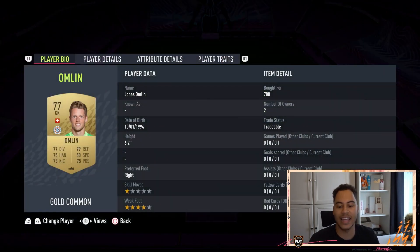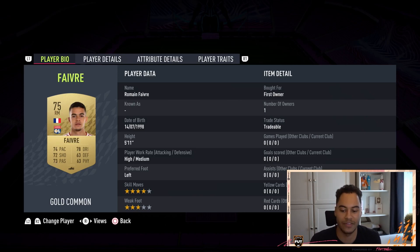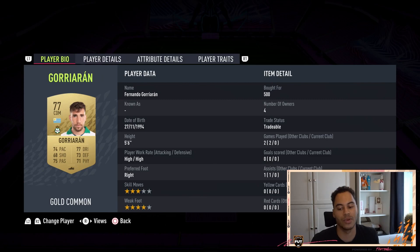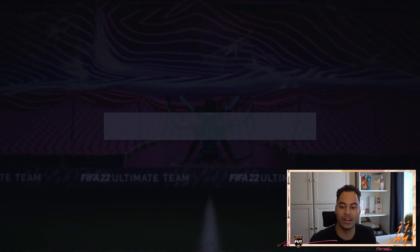Running through the team: in goal we have Omlin, at right back we have Sambia, at right center back we have Saco, and to the left of him we have Montez. At left back we have Galado, in right midfield we have Fevere, center mid is Ryan Andelaide, on the left side we have Gorian in left center mid, and Lazano in left midfield. Up top are your two first owner players.